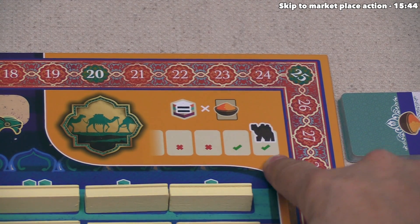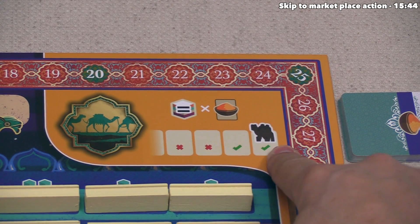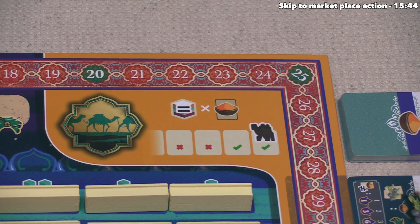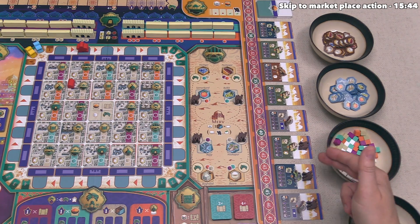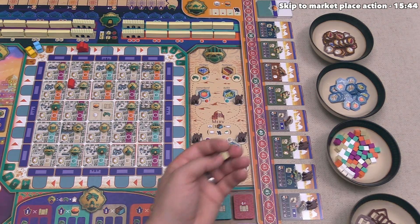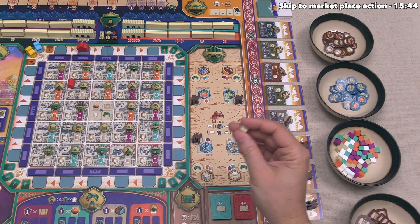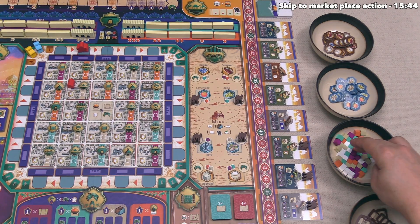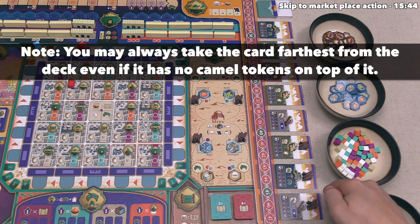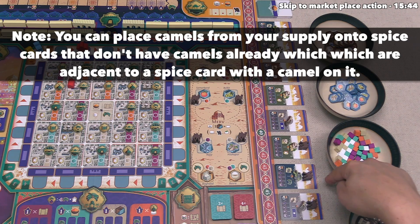The action details tell you which spice card options you can take. You can take any spice card that currently has a camel token on top of it, and also any spice card adjacent to one with a camel token. In a three-player game, there is a camel on the three farthest spice cards away from the spice draw deck. At the moment we have a single resource, so we can take one spice. These four are currently our only options: pepper, juniper, ginger, or another pepper.